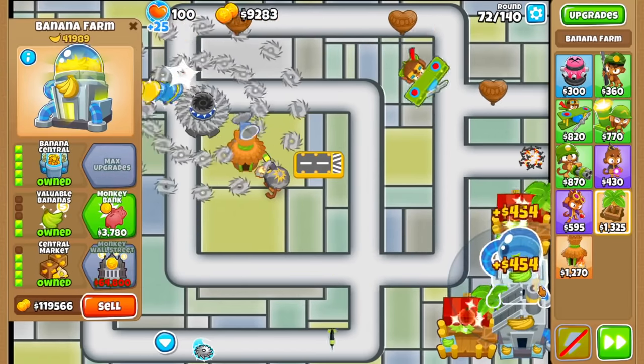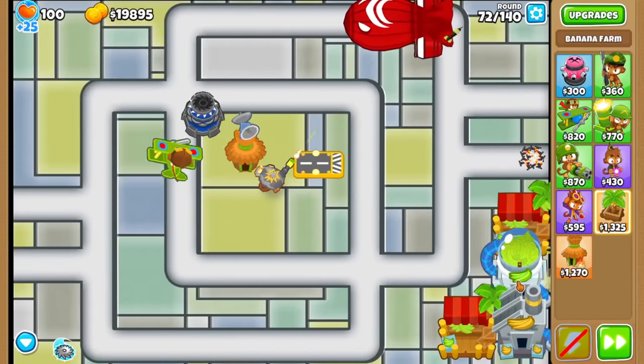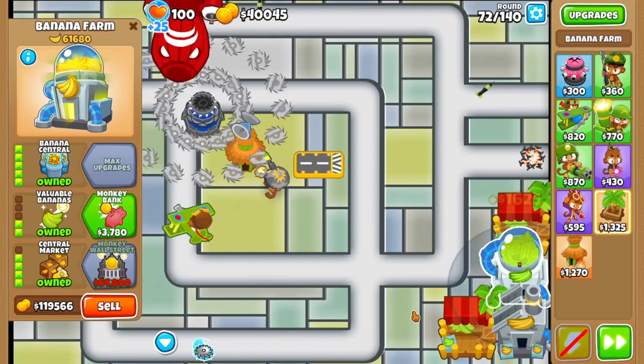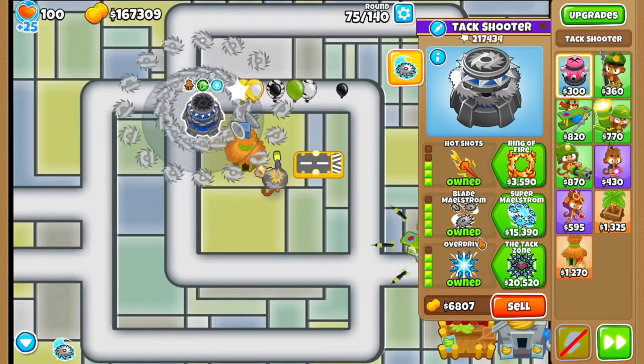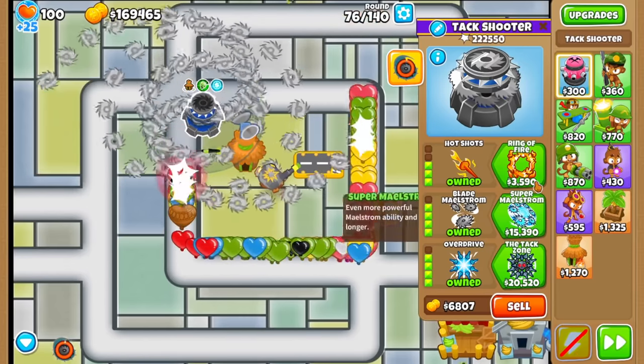Maybe I'll go for a 5-0-4 Banana Central. Got it - looks like it's still ticking 454, but maybe it ticks faster. There we go, it's ticking now, took a bit to update. 1,625 per tick. Sounds pretty solid to me. Well, now we don't have to worry about money anymore. Round 76 here - alright, I'm just going to use the Maelstrom.